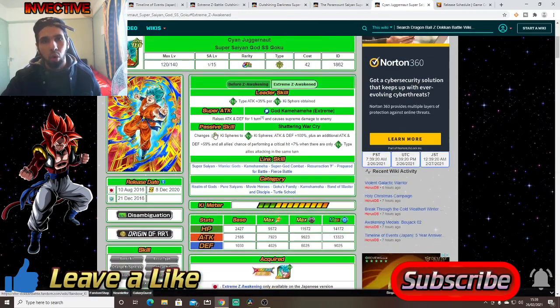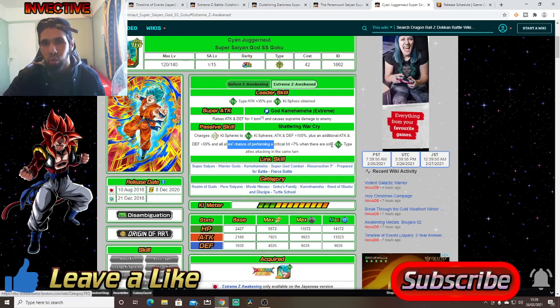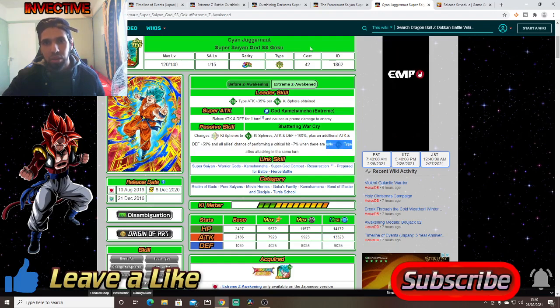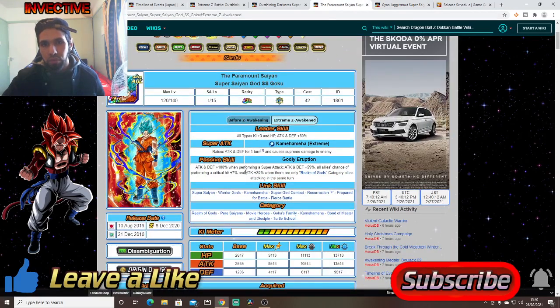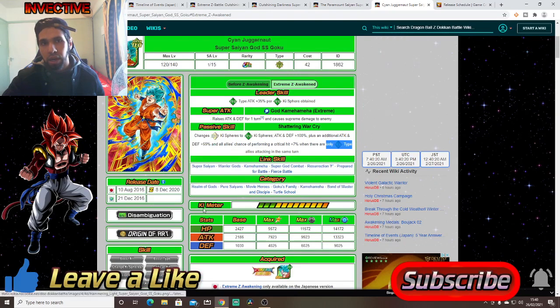We've also got the Awakening for Tech Goku who becomes a Rainbow Key Sphere Changer — but he changes Rainbow to Tech, so we need Rainbow Key Spheres on the field instead. He gets Attack and Defense plus 100%, plus an additional Attack and Defense plus 59%. All allies get a 7% chance to crit when there are only Tech Types. This other Goku works off Realm of Gods category allies attacking in the same turn, giving buffs when there are more Tech Types. So put the Realm of Gods Goku on a Realm of Gods team, and Tech Goku on a full Tech Type team.